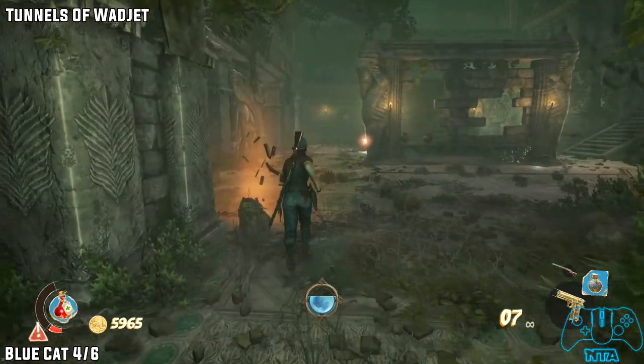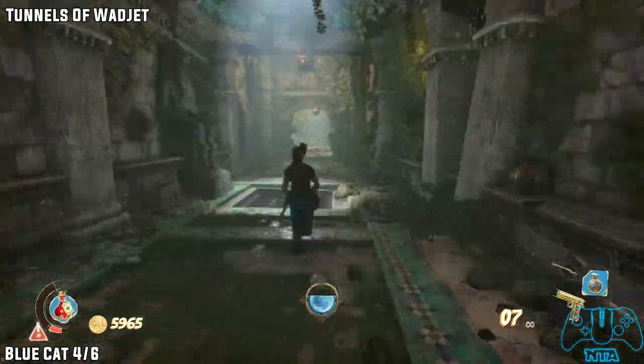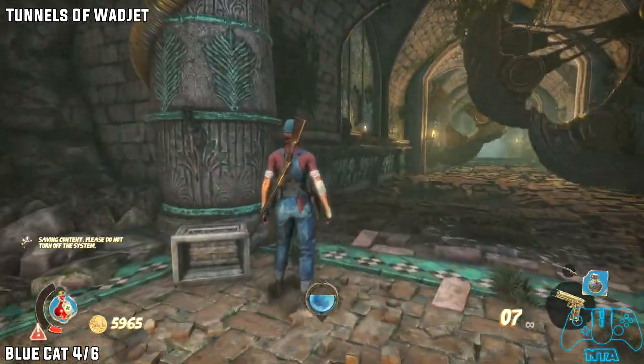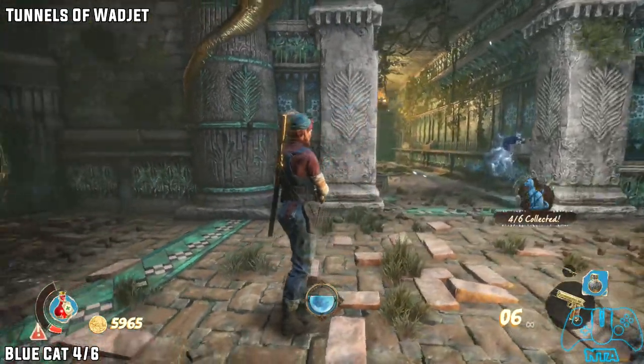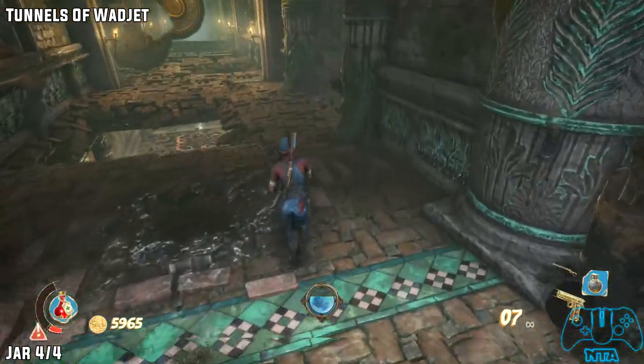From the previous location, leave out and carry on with your mission. Now if you go all the way down to the very bottom, you'll find a campfire. As soon as you're about to proceed on, you'll hear a cat noise. Once you hear it, turn around and shoot it. Jar 4: from the last location, once you have evaded all of the traps, you'll find another relic.